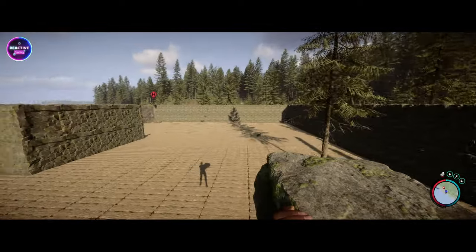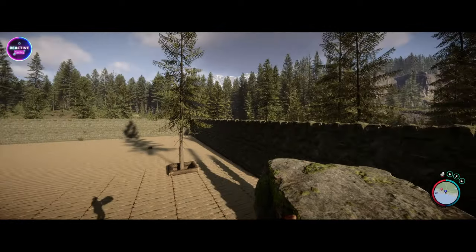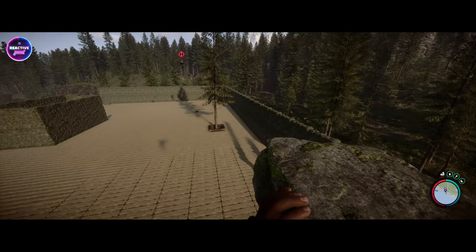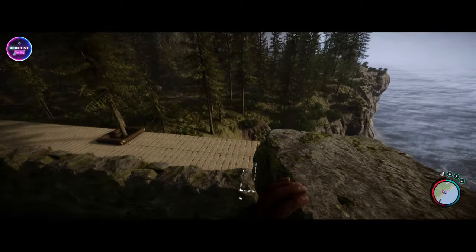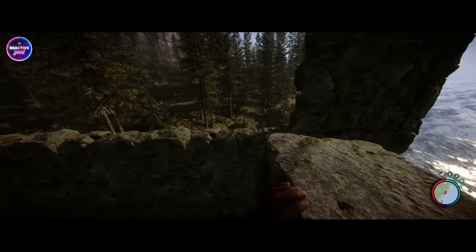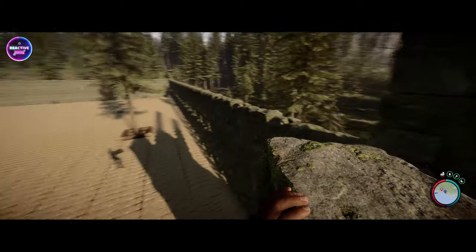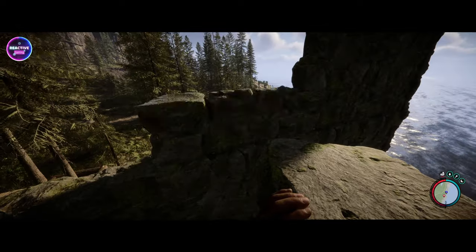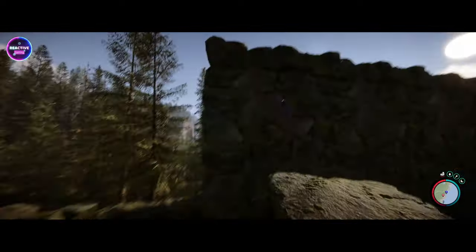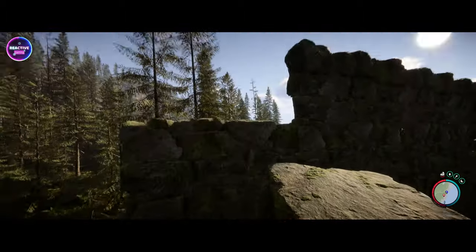I would love to go higher because I want to incorporate this tree into the build as much as possible, but it's just not going to be feasible. If we go too high it's going to look ridiculous, so I'm trying to find that happy medium. It's a shame you can't prune the trees — that would be so good — but unfortunately it's not an option. So let's get this other wall done and start putting the roof on.